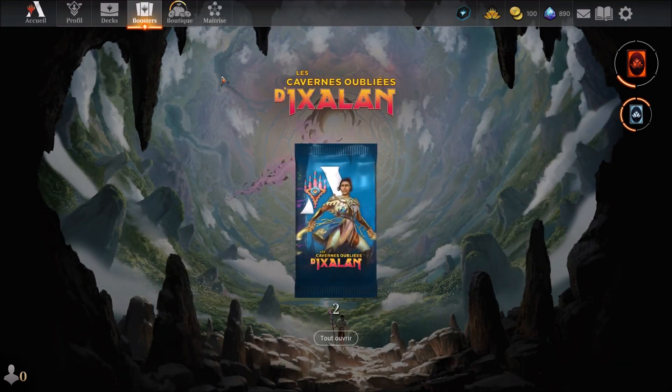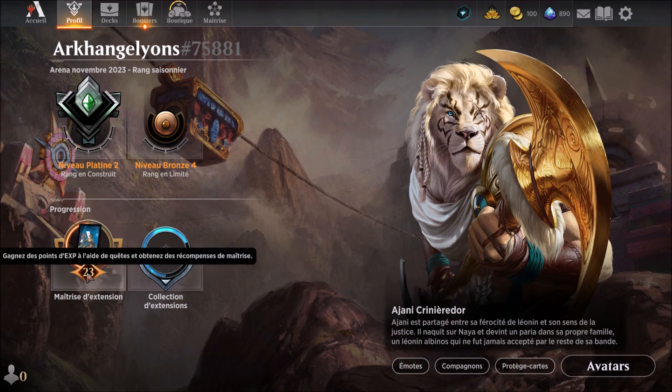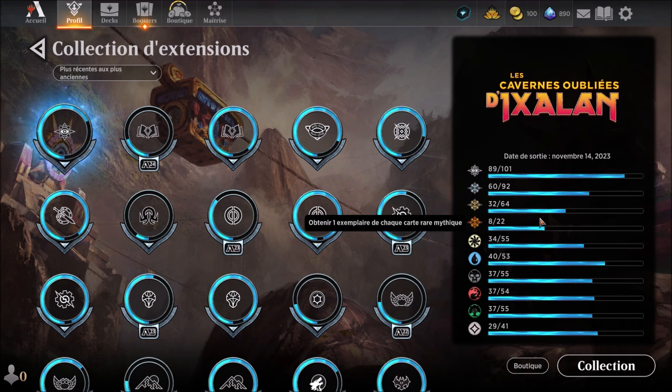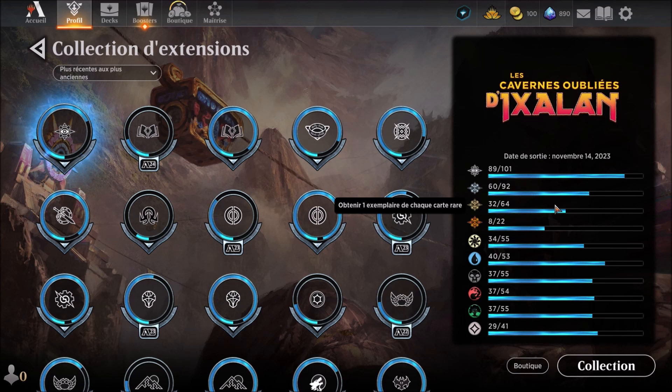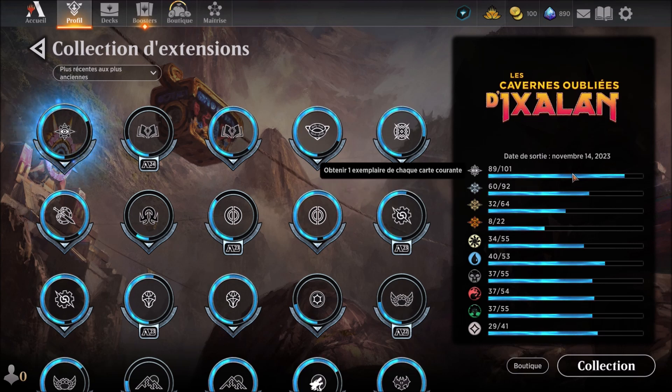Ok, a nice quiet session. We'll keep the two remaining boosters for tomorrow — I should be able to buy another booster and do a show then. On the profile, we're at level 23 in mastery for the expansion. And we're at 68% — so after two weeks we're already at 68%. We're at 1/3 in mythics, at the halfway point in rares, and at 2/3 for uncommons.